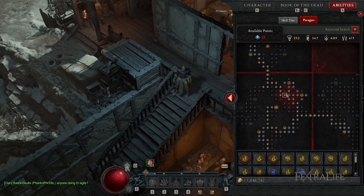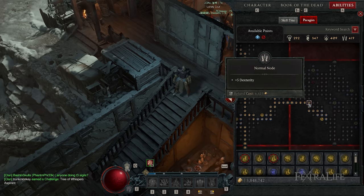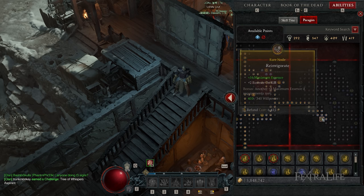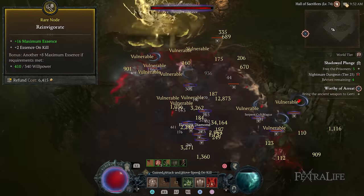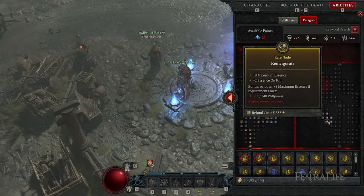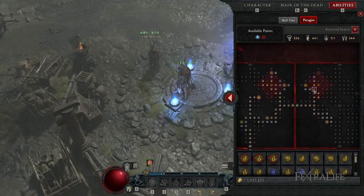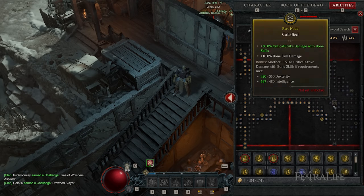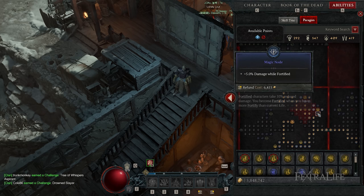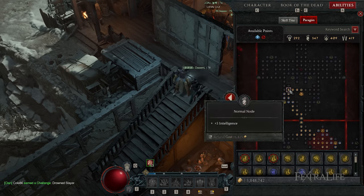There's a lot of nuance with picking your third and fourth boards. On my build, I've dipped over into the Bone Graft tree, which isn't particularly applicable to a blood build. However, it has one node cluster I really like that gives maximum essence and essence on kill, which helps my blood Necromancer with essence management. Now things get tricky — Bone Graft is technically my third board, but I decided I don't need anything else from it, so I went out the top of my second board into my fourth board. But now all those nodes are going to be more expensive stat-wise for the additional bonuses I want.